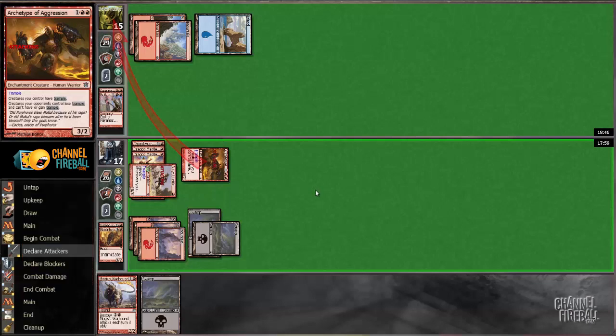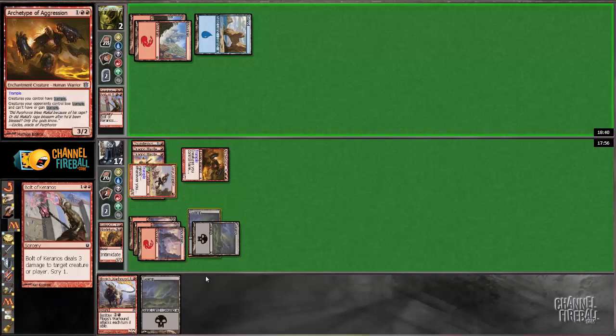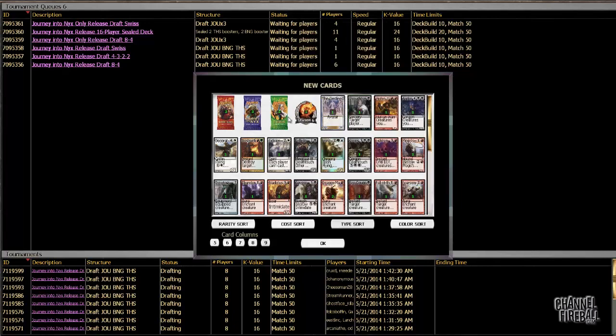A million you — go. He bulls himself. This is the secret to success: you rare draft thoughtseize, you play 80 cards in your deck, and then you win.